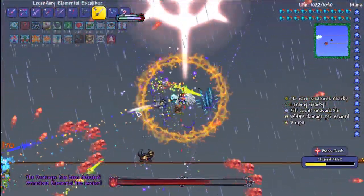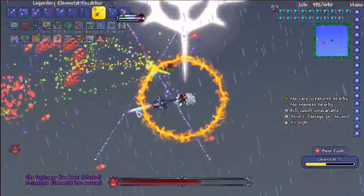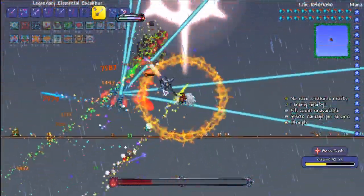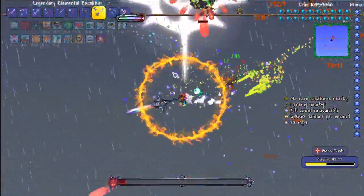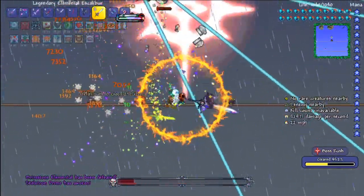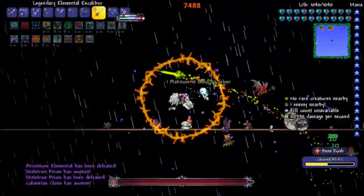I had more trouble with Providence than I did the endgame boss, which is weird. Because Providence is a weird one — you have to fight it at night. It's a night boss. You can fight it underground, like in hell or the Hallow biome, but my choice is to fight it in hell.